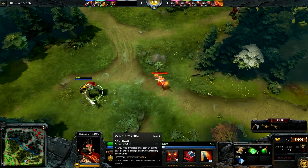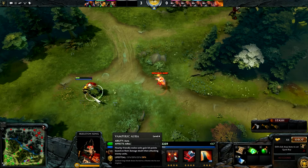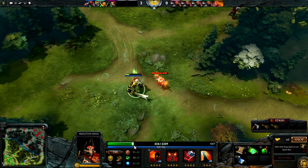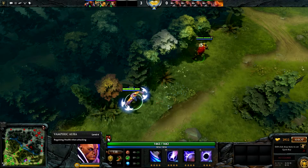Vampiric Aura is a passive ability that grants Skeleton King and any nearby allies a 30% lifesteal at level 4. This effect also stacks with any other forms of lifesteal available, such as Vlad's and Helm of the Dominator.